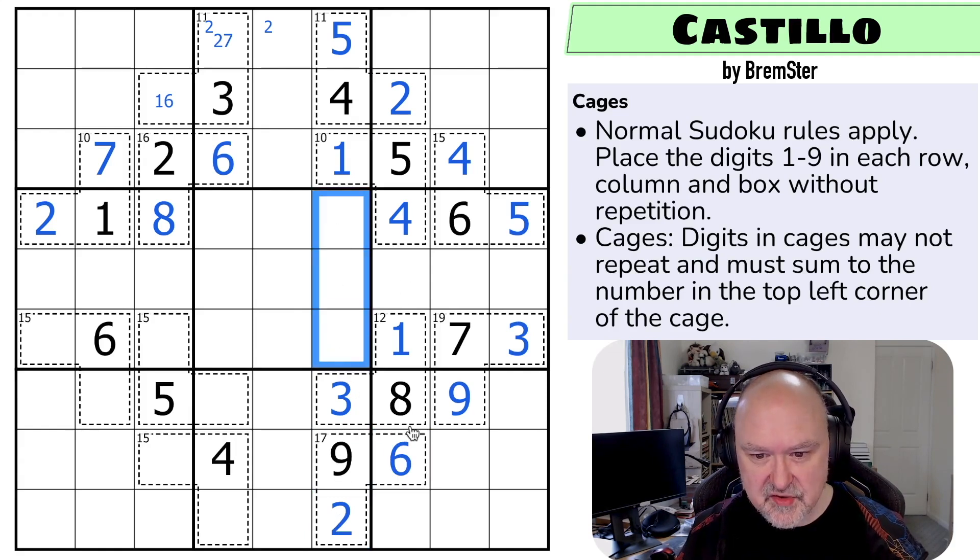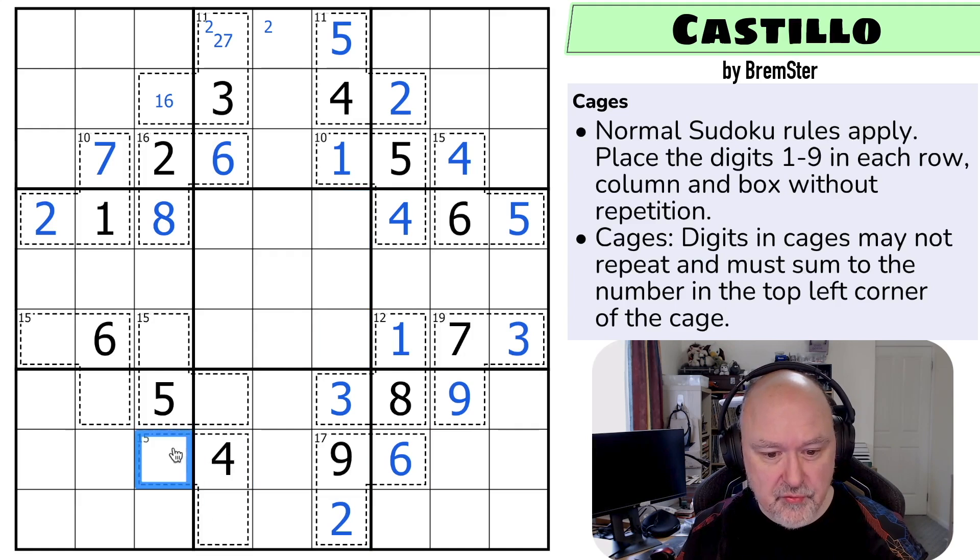And now this is down to a triple, but I'm going to keep working through the cages because I'm having fun doing that. So these have to sum to 11 because it's 15 minus four. Nine, two doesn't work because I can't put nine or two here. Eight, three would be eight here and three here. Seven, four doesn't work. And five, six - this can't be five or six, and I can't put five or six here either. So this has to be three and eight.